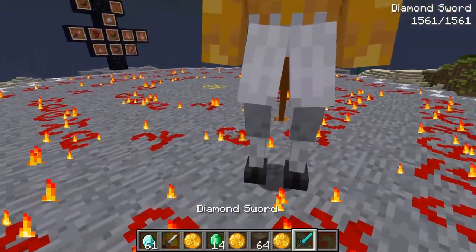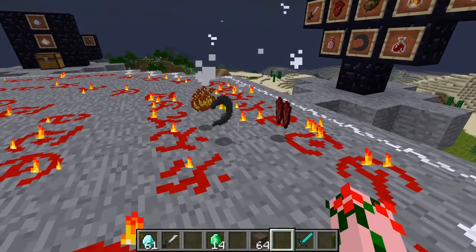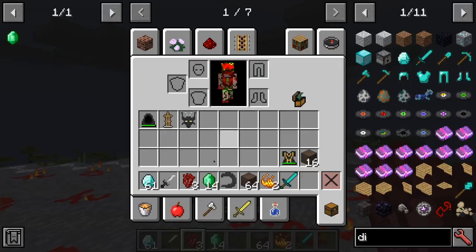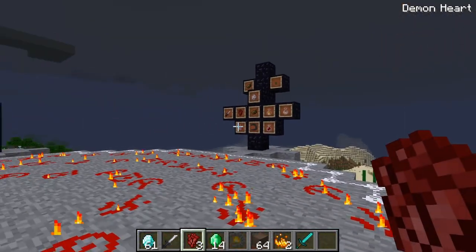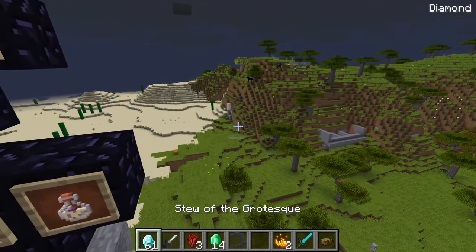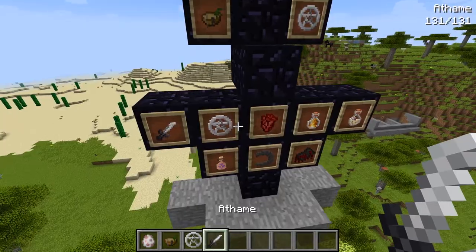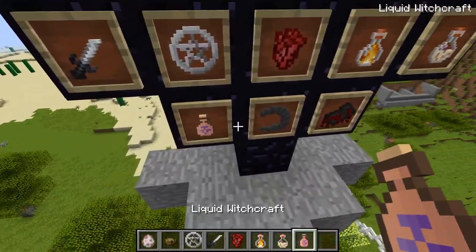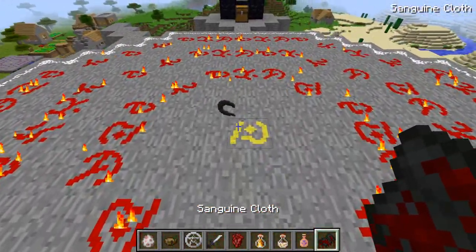I would recommend finding a way to kill him. They will drop for you some lovely little items — the Mock Horns, Blaze Powder, and the thing we actually want is the Demon Hearts. Demon Hearts are what lets you summon the Greater Demons. There are only two Greater Demons you can summon right now, which is a bit of a shame, but they are both pretty unique and pretty cool.